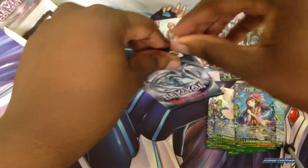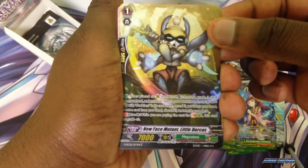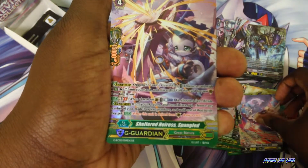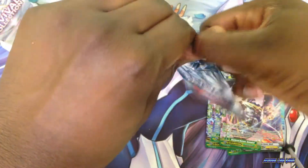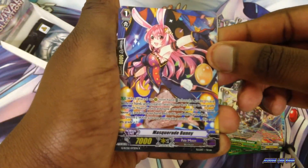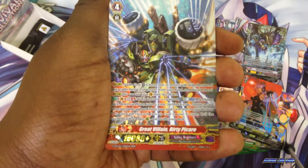So I should have one more triple R or ZR card left. New Phase Mutant, Mythic Beast, I have Shattered for Neo Nectar, and Well Sheltered. We have the Adorable Masquerade Bunny, Black Call, and the last triple R or ZR is Great Villain Dirty.